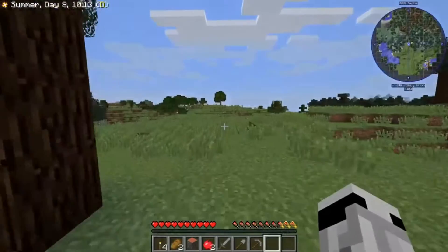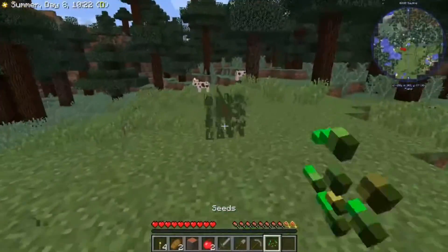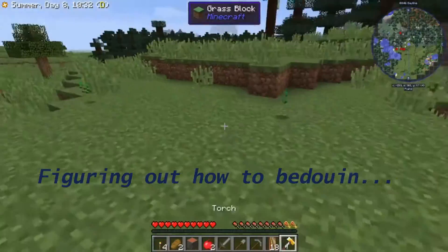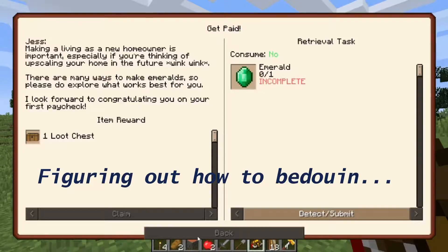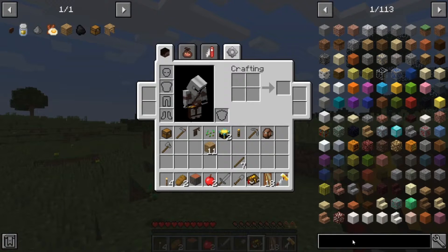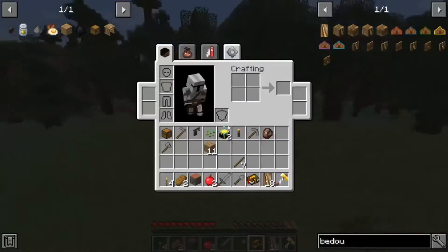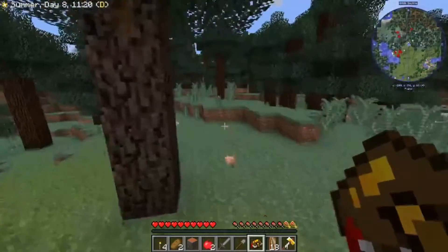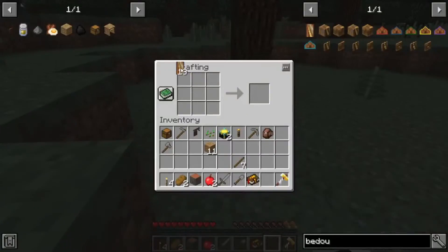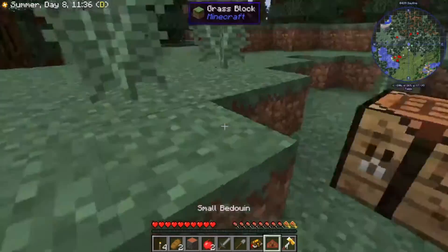This nice plains area looks nice — and plain, or plains I guess. So this will be the spot for the tent. We should first craft a small Bedouin. What the heck, how do you spell bedouin? There we go. We just need a crafting table, which I think I left — right there. Perfect. And I think it looked like — something — that. There we go. Small Bedouin.